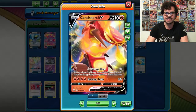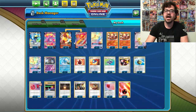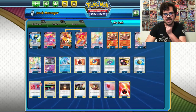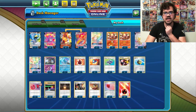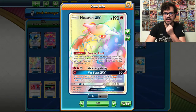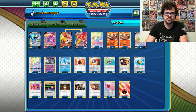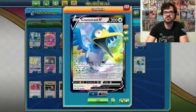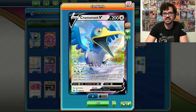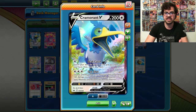We also have Energy Denial in Centiscorch V's Radiating Heat, where you discard an energy off yourself and your opponent's active Pokémon. We have a Heatran GX to get through Zamazenta, and the normal Centiscorch V does that too. The GX attack on Heatran allows us to hit higher numbers. We also have Centiscorch VMAX to prevent our opponent from retreating and stalling, and it lets us take additional prizes on the Dedennes if our opponent is trying to offset the prize trade.